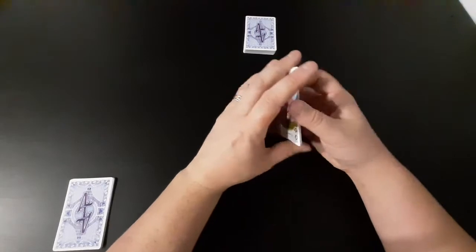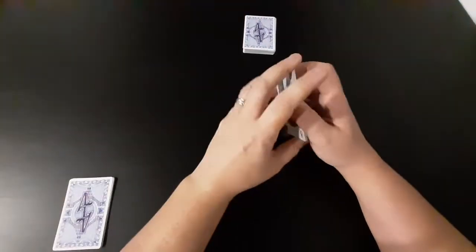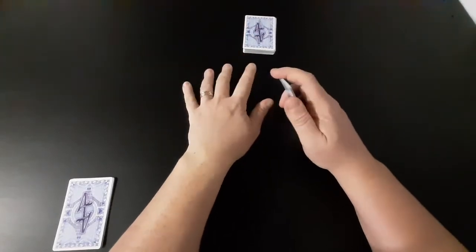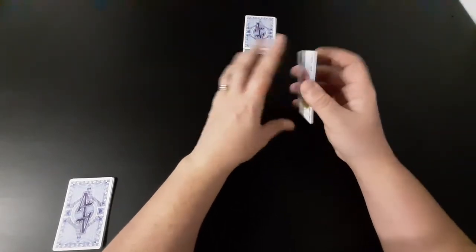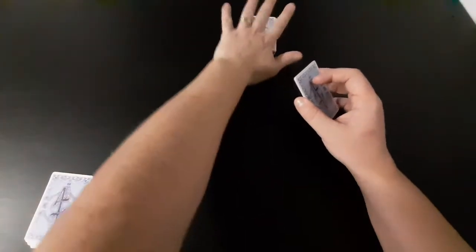The setup for this is fairly simple. We've got our deck of cards here, setting up as usual for our two-player game. We've got six species in total, which is 48 cards, so we've already dealt out seven to each player and we've got the deck here.